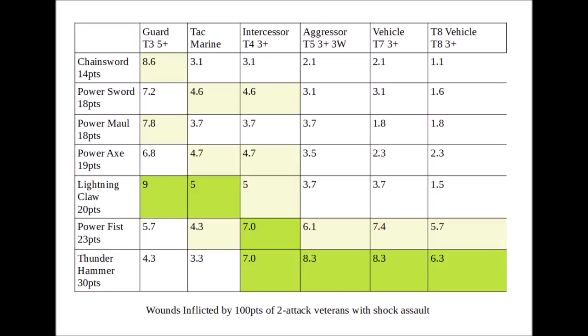This chart now shows the average wounds inflicted if you had 100 points of Vanguard Veterans each armed with one of these power weapons, striking at various different targets. Against Hordes, the Lightning Claw and Chainsword are pretty much tied for first place — point for point they're very similar, though again if you did take the second Lightning Claw it would pull very slightly further ahead. Against Guardsmen, Chainsword Veterans are actually more efficient than Power Sword, Power Maul, or Power Axes, which I think is interesting — you actually decrease the efficiency by upgrading their weapon, though the Power Maul isn't all that far behind. Naturally, the Power Fists and Thunder Hammers are pretty rubbish against one-wound infantry, point for point.